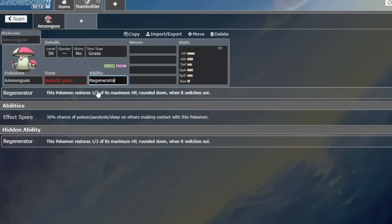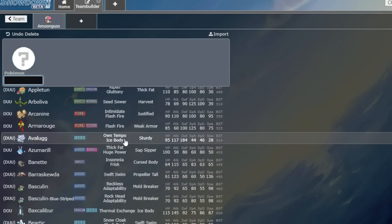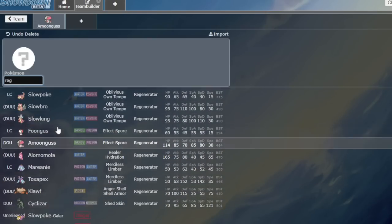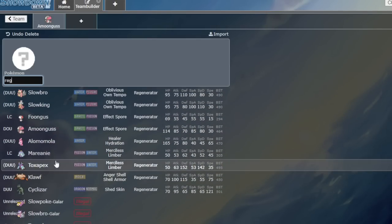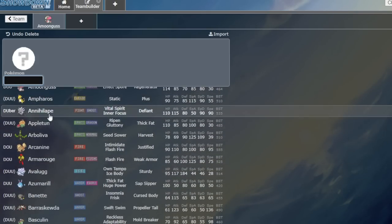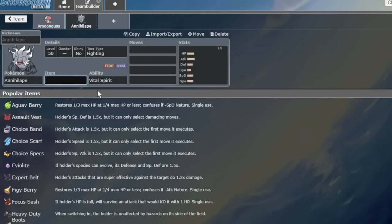What we were thinking about when building this is: if we gave Blissey Regenerator, why would you ever run Boots or anything? You just switch out, switch back in. Normal Regenerator Pokemon like Toxapex feel fine on it — it's built to be a Regenerator Pokemon. Cyclizar, Clodsire, it makes sense for them. But let's say you wanted to run a Regenerator Annihilape — that would be broken because it remembers the Rage Fist boost. So our concept for balancing it was basically like a pinch berry, like Wiki Berries that give you 33% of your health — but it's one-time use, pops once, and whenever you want.